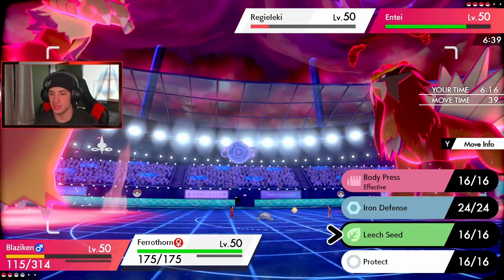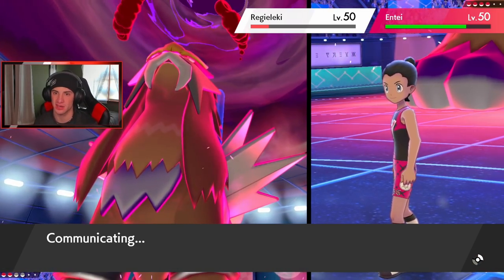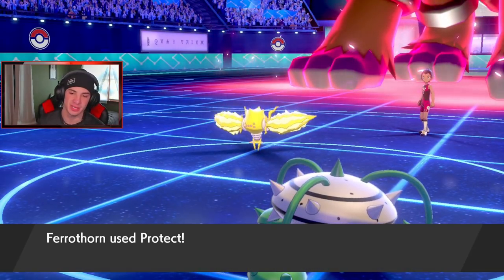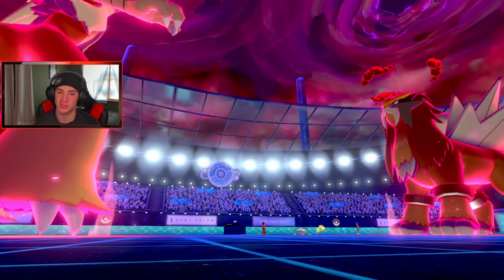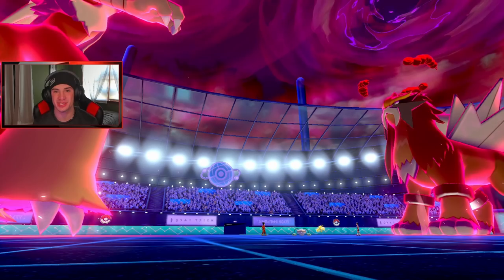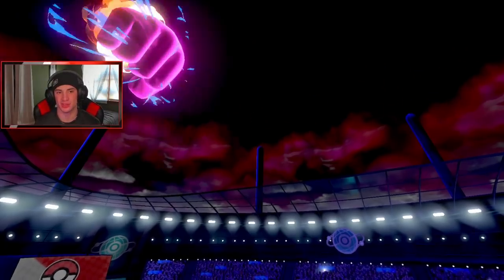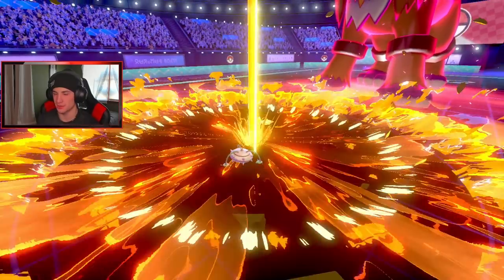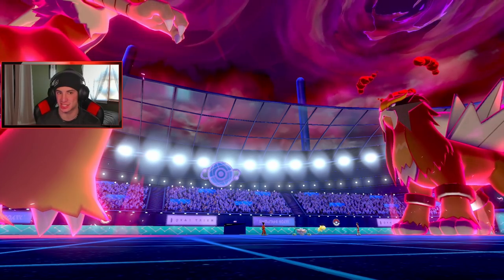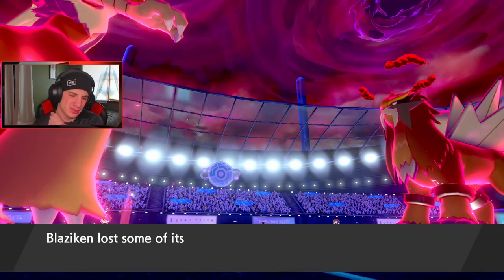He just dropped another max knuckle and then protected. He's definitely gonna go for the fire. Maybe we can eat up - we're getting speed boost, rolling out, taking out Regidrago. This one's gonna be close. Protect coming out here, electro web again and I think we might be able to outspeed Entei after this. Maybe Ferrothorn can control this - this thing is not choice, he was just making really good plays. Knuckle coming out here, knuckle's gonna take that thing out, we're gonna go plus two on the board. Hopefully he flares over onto my Ferrothorn and we survive. Are we plus two on speed? We might be.